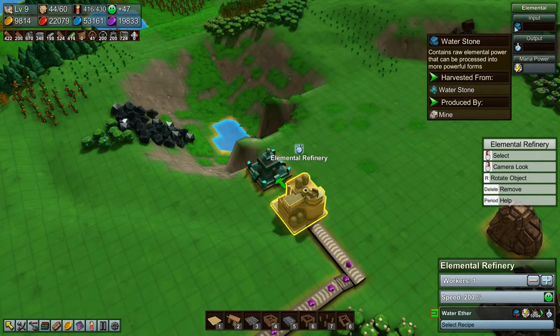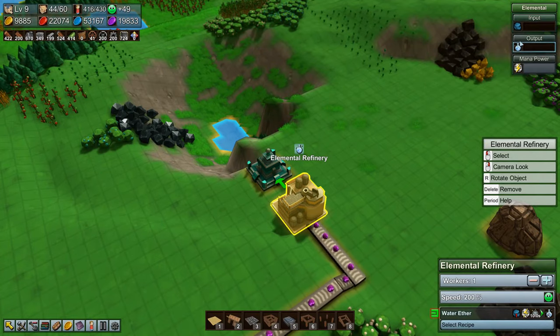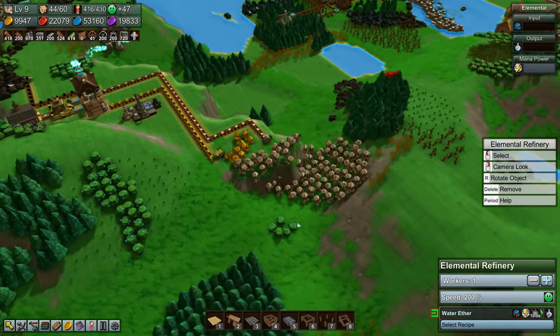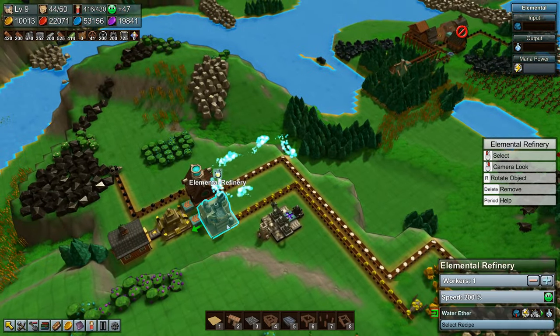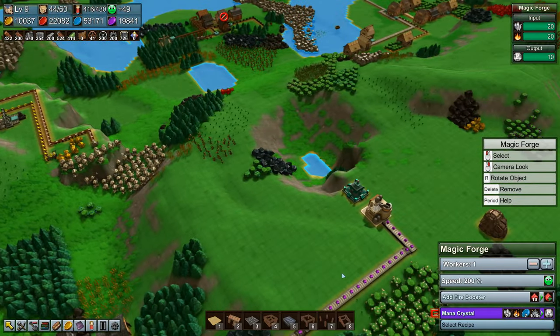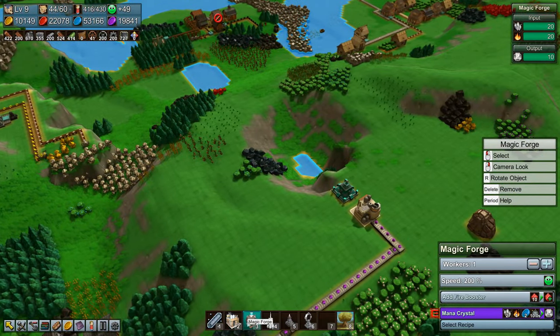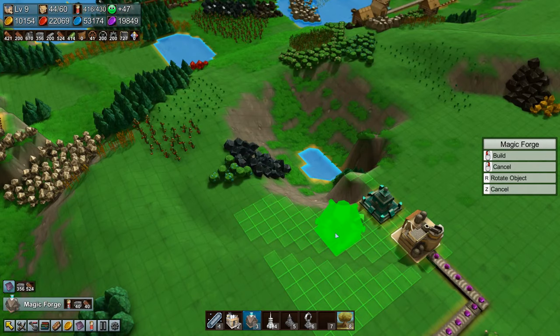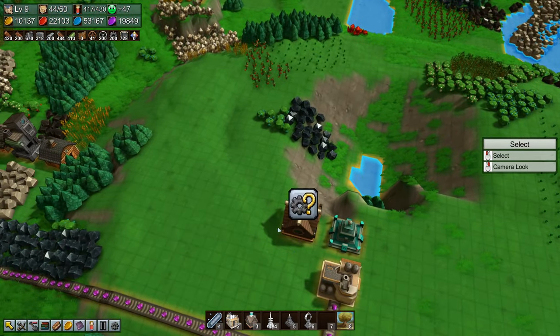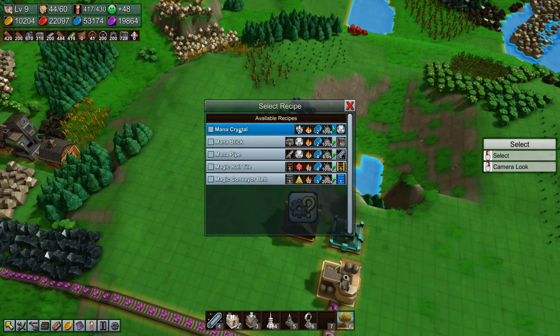For water ether you need water stone and mana power as well. Then we have the magic forge which we also need to build — stick it there and tell it to make mana crystals.